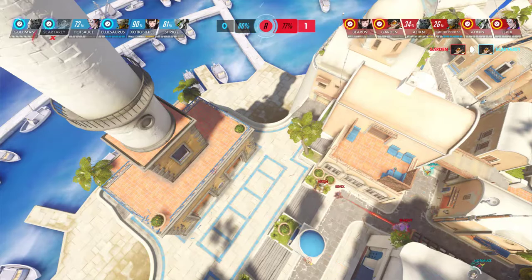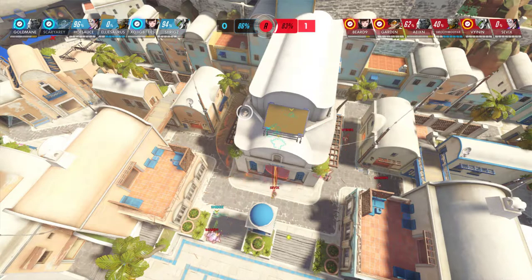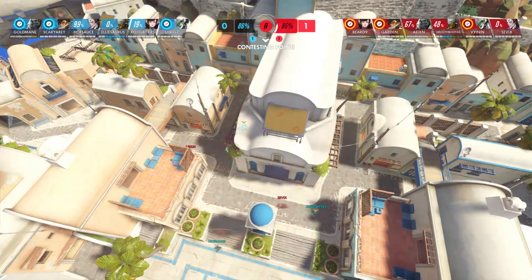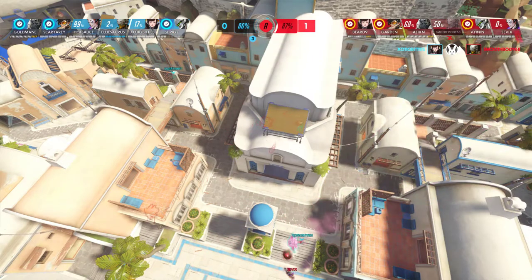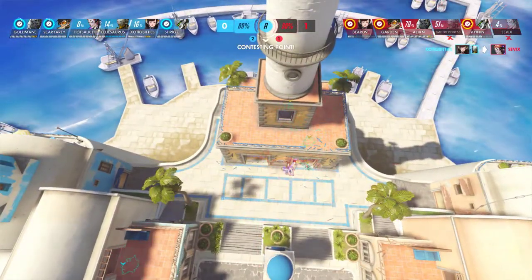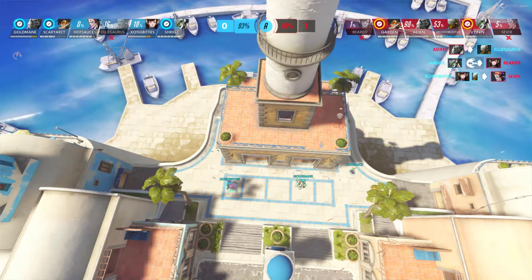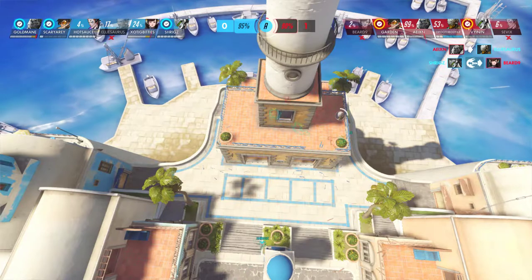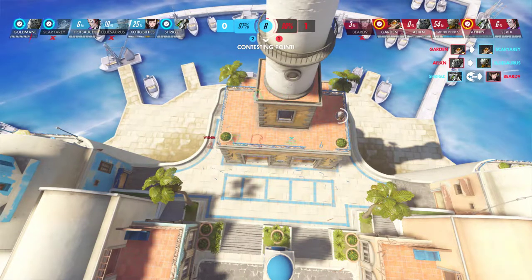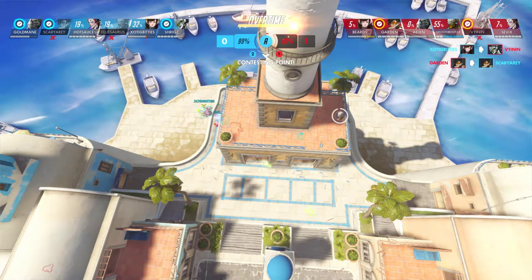They lose their Tracer right away. They use Coalescence and counter with Transcendence because they need to get on point soon. That's going to allow their Genji to use Dragon Blade, and they kill the enemy — they retake point. Looks kind of like a C9. They throw self-destruct on the point but Goldmane puts a bubble on it. The enemy Genji still holds his Dragon Blade at one HP — looks like he's going back for the health pack. Just the tanks remain.